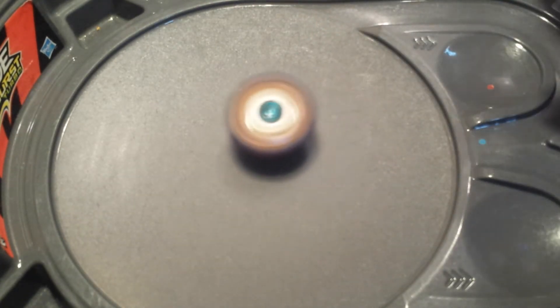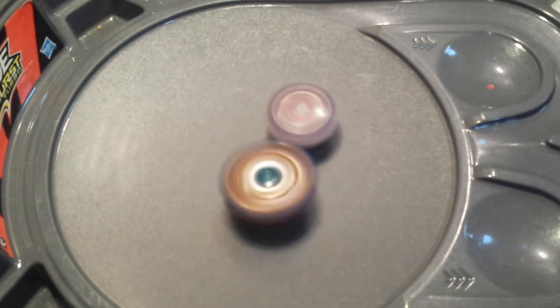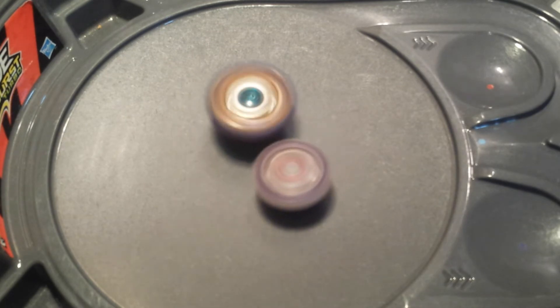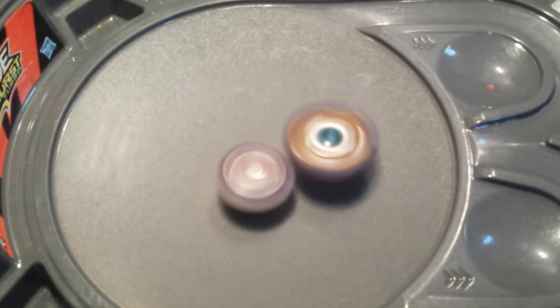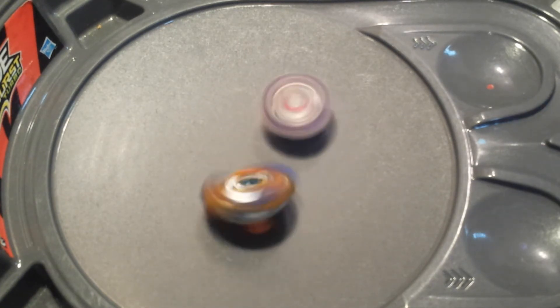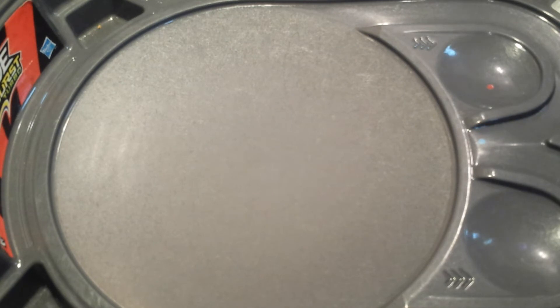Now it's Geist Fafnir 8 Dash Absorb versus Doom Sizer. This is a fake Fafnir, by the way. For once, I can say a fake is better than the real — because Hasbro didn't give it a working Absorb! They gave it Eternal! Fix your mistakes! Doom Sizer just took it. That's funny. Fafnir went right to the finals one time; this time it can't get anywhere.